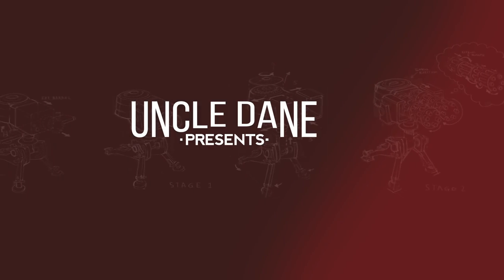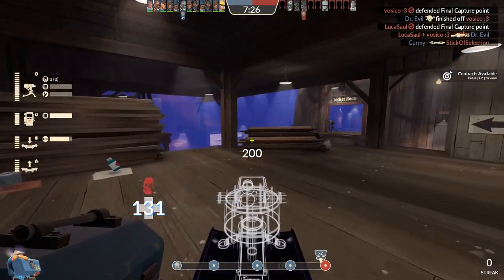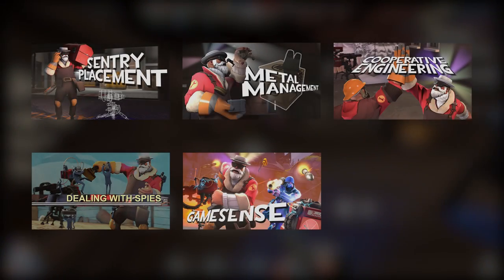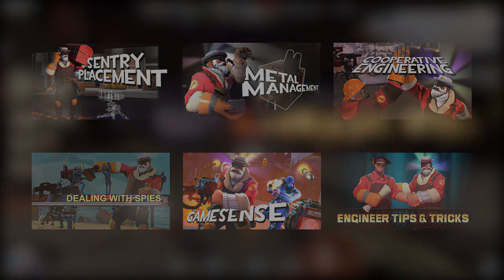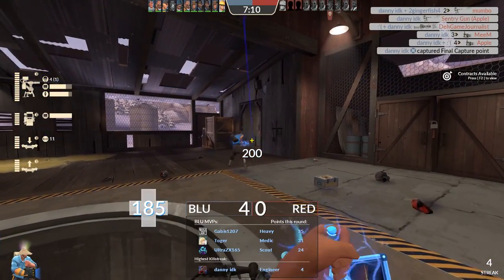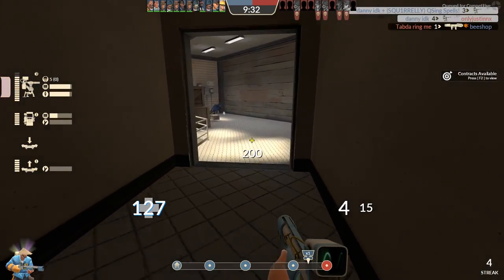Hello everyone and welcome once again to another episode of Engineering 101 - a special episode, in fact. This one is special because it's actually the very last one. After you've watched this video along with all of the previous episodes of Engineering 101, I think I can safely say that you've unofficially graduated and can no longer really call yourself a beginner engineer. Maybe you can promote yourself to like intermediate or something. This doesn't mean that I won't be making any more tutorials or guide style videos - I've just exhausted all of the major topics surrounding advice for beginner level engineer players.